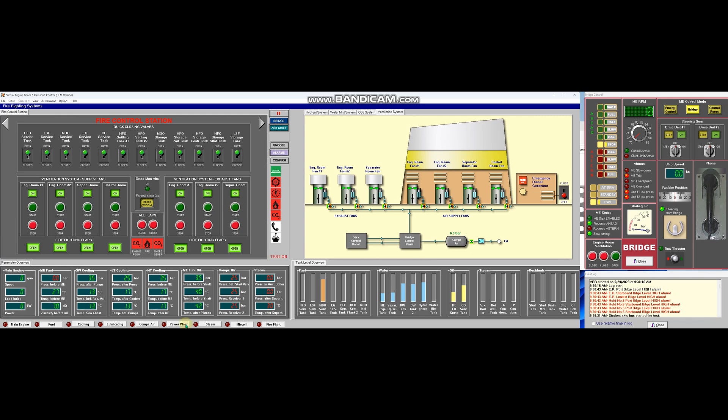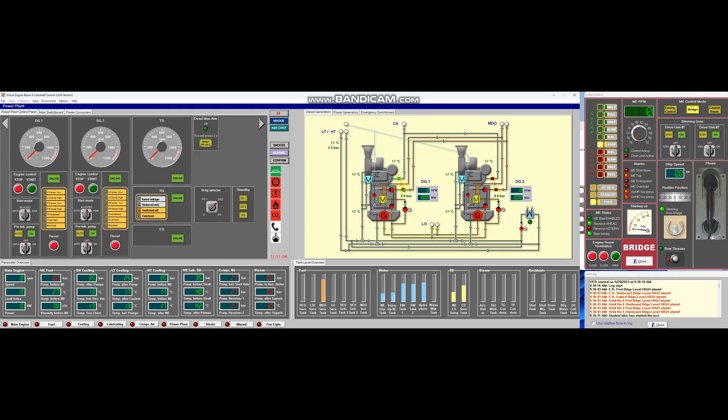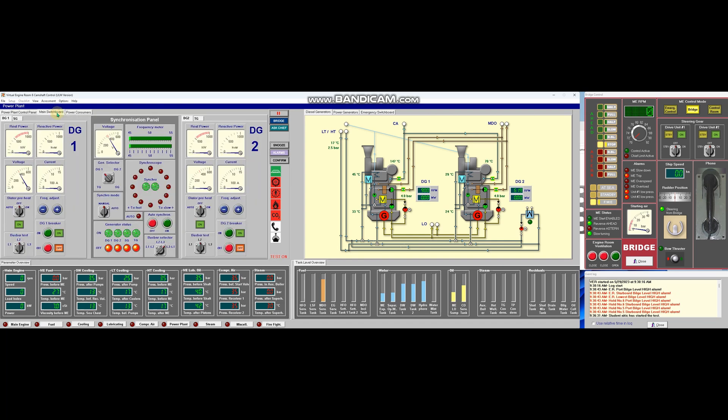Next we're going to the power plant. Let's prepare diesel generator number one and number two — air starting, fuel, lubricating oil system, cooling — and we're going to start it in manual. Let's also start number two. And then we're going to synchronize generator number one and number two. Our power plant is now good to go.